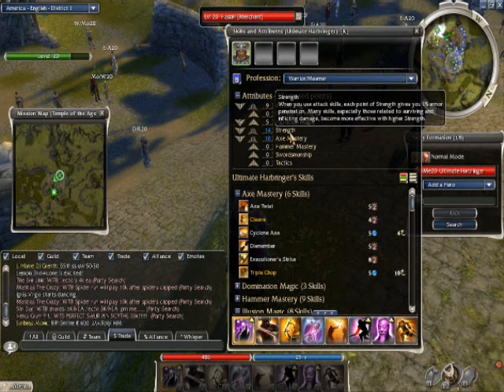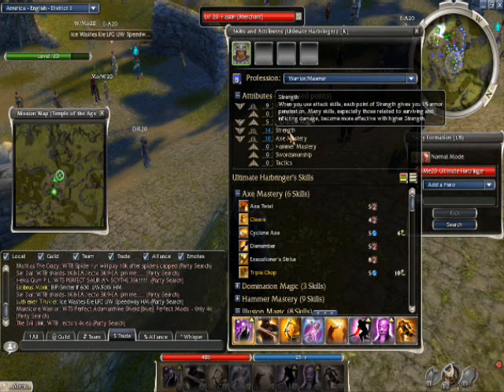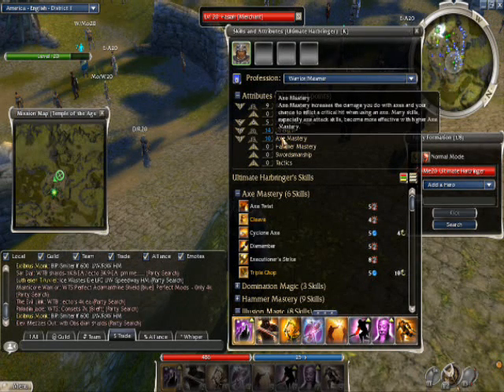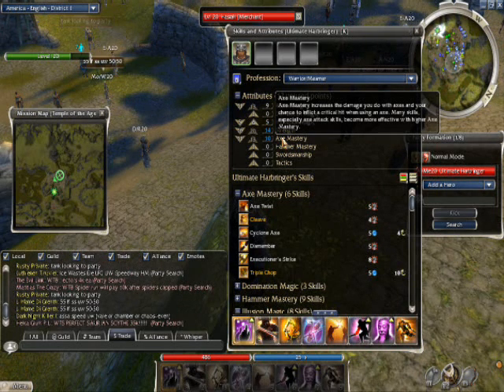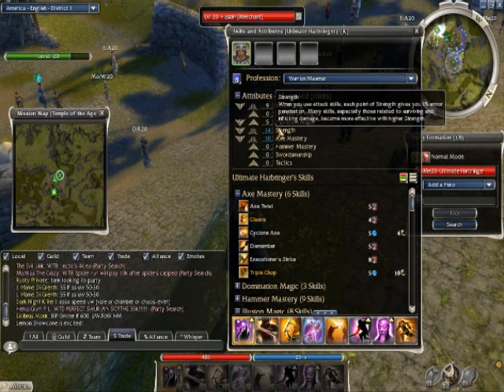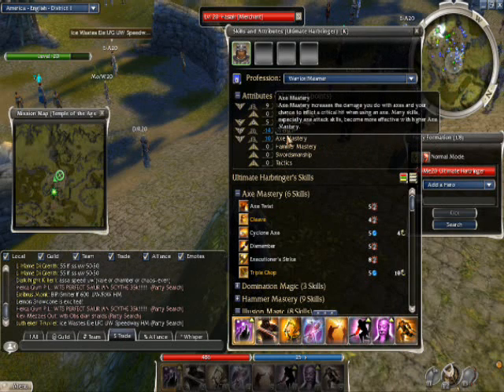You don't need to use a Superior Rune of Strength, but I use it just in case Lion's Comfort is needed and to get a fast Health Regeneration Boost. For Axe Mastery — Axe or Sword doesn't really matter which one you use, I prefer Axe. If your requirement is above 10, you can take some skill points away from Strength and put them onto Axe Mastery.